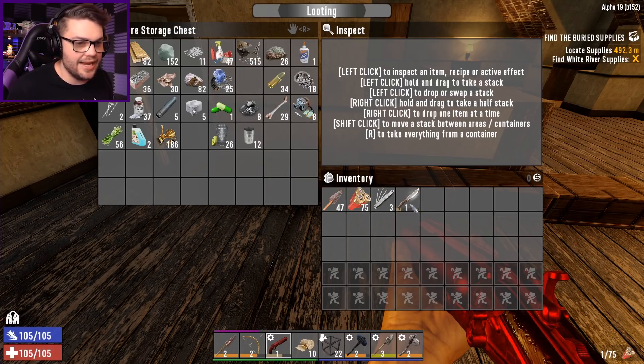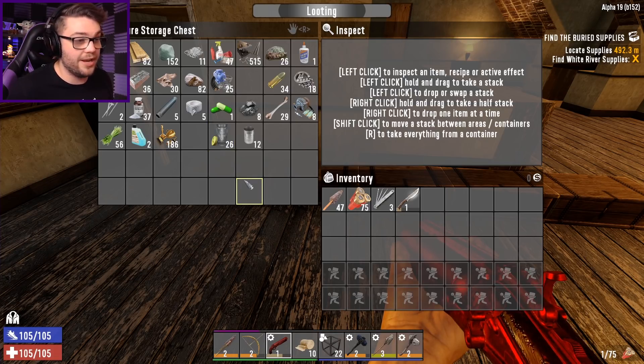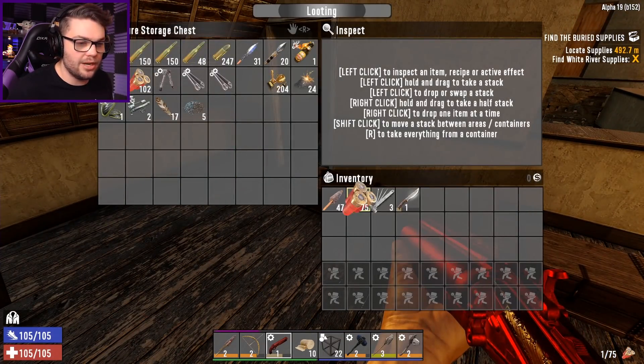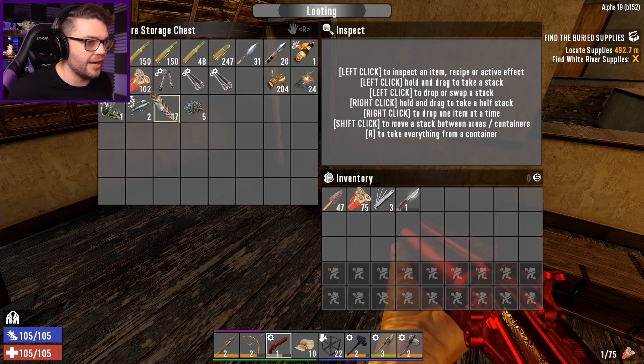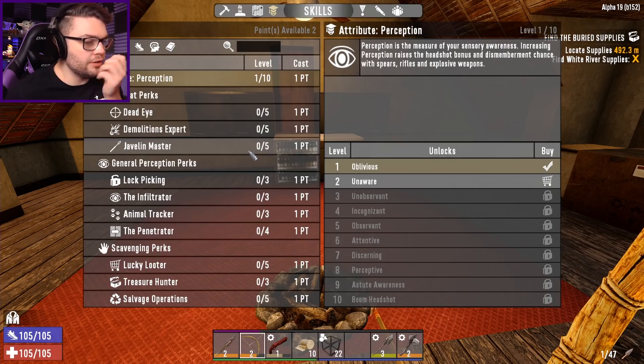I'll take my hunting knife just in case I come across a deer or a wolf or a pig that needs to be skinned. I've got ammo, lockpicks, and arrows. We're looking pretty bloody happy right about now, actually — we're really starting to come together. I've got these two skill points to spend that I haven't spent yet, not sure where I want to put them.